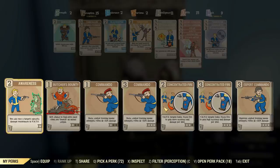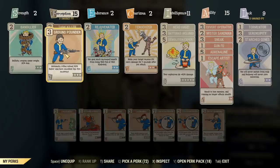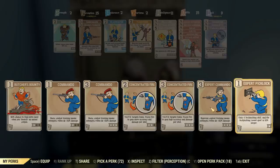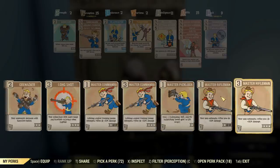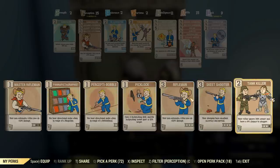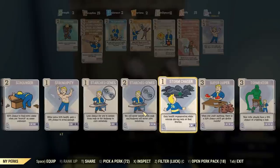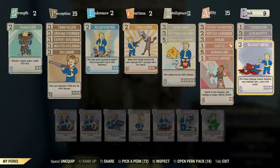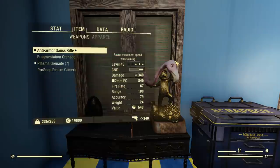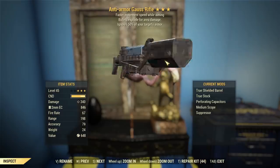We'll chuck on some other perks to directly increase damage — the ones where you can actually see the numbers, not just the theory numbers. Obviously gonna chuck on some rifleman perks. No Starched Genes stays on, and we've got Bloody Mess in Luck for an extra 15% damage. I've got Demo Expert on already — now we're doing 340 damage. That's not too bad.